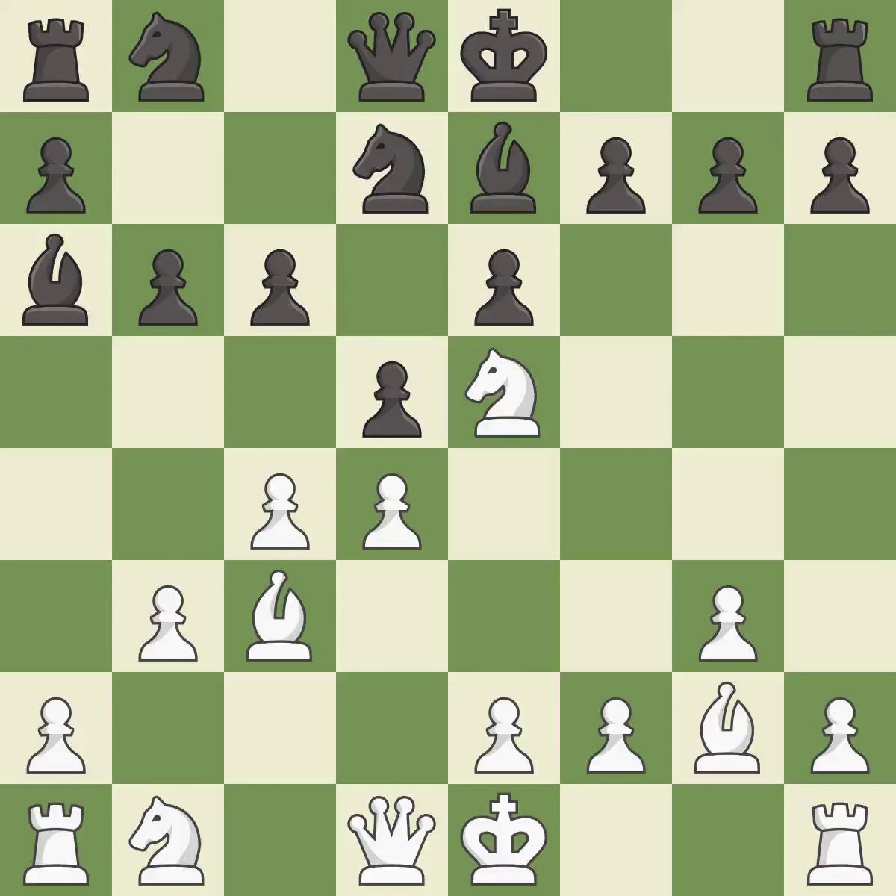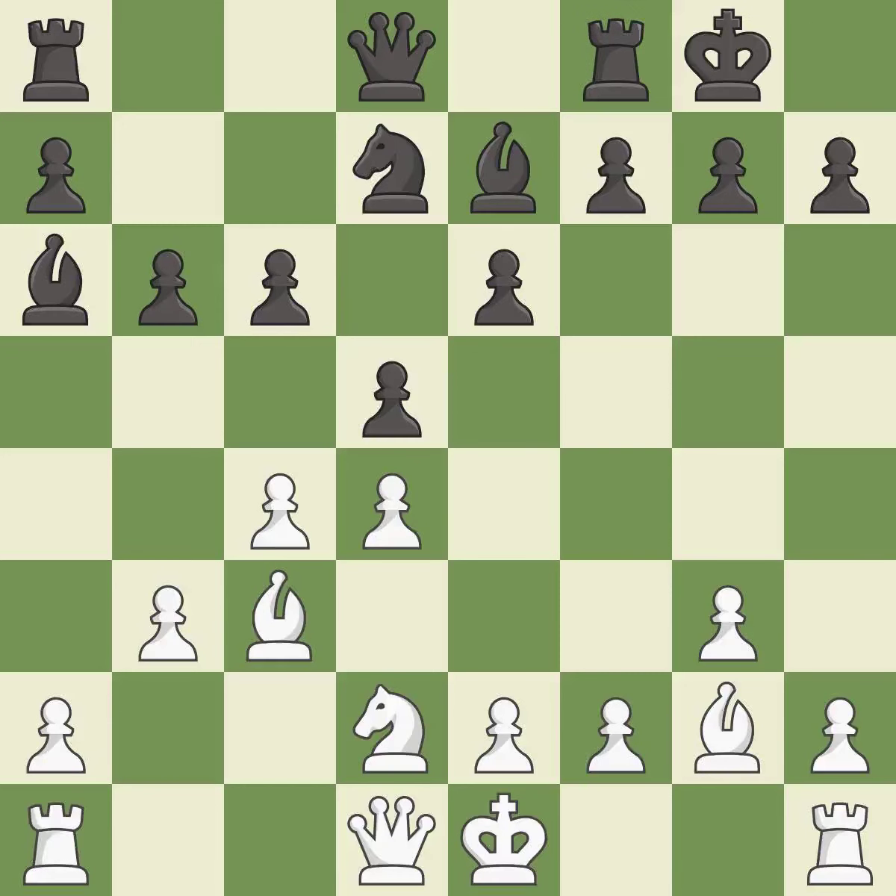Nfd7 attacks the e5 knight, which is helping white guard c4. After all captures, this is an equal trade. The pawn is now adequately defended. Castling gets the king to a safer square, out of the center of the board, while also developing a rook.